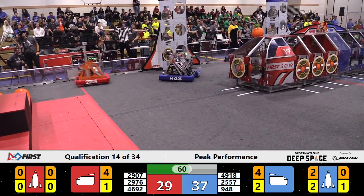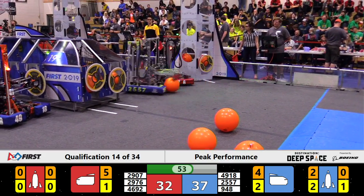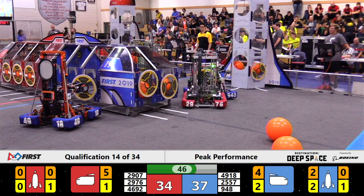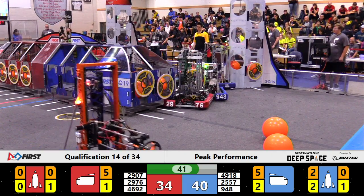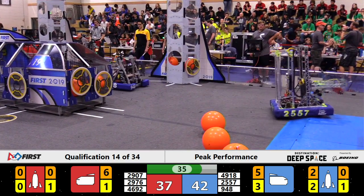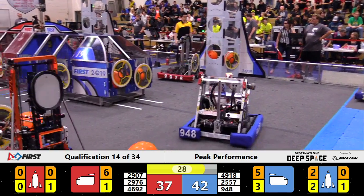Soda Bots are dropping off more cargo for the blue alliance, but they're going to get some interference from Sparta Bots, who are pushing and shoving in blue alliance territory, looking to slow down the cycles and buy time for their alliance partners — Lion Robotics and the Metal Mallards — to make their offensive moves. The red alliance cargo ship is getting weighed down pretty quickly: five pieces of cargo on those horizontal faces plus one on the back, and a bunch of hatch panels, bringing red to a score of 37.